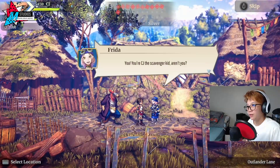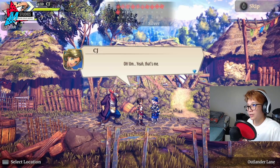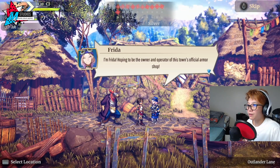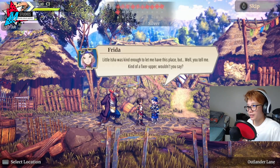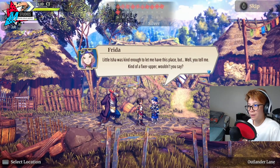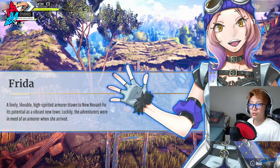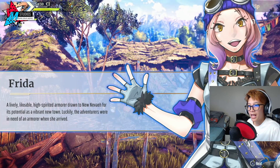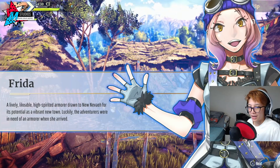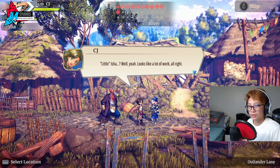Next up — Frida. 'You — you're CJ, the Scavenger's kid, aren't you?' 'Yeah, that's me.' 'I'm Frida, hoping to be the owner and operator of this town's official armor shop. Little Isha was kind enough to let me have this place, but — kind of a fixer-upper, wouldn't you say?' Frida is a lively, high-spirited armorer drawn to New Neve for its potential as a vibrant new town. Luckily the adventurers were in need of an armorer when she arrived.